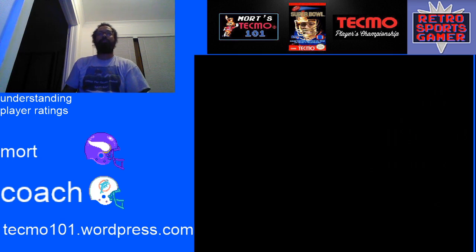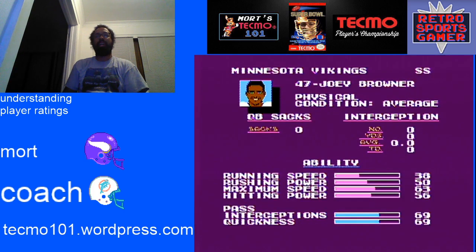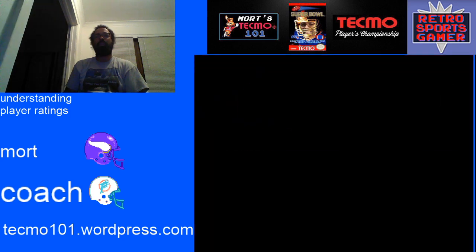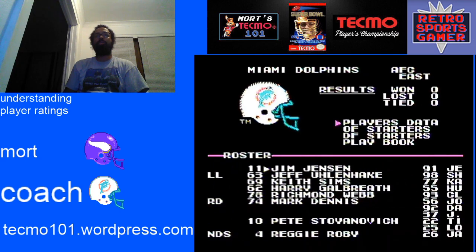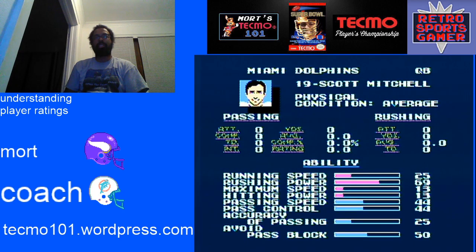We're going to start off with Minnesota and Joey Browner. He's one of the best defensive backs in the game and he has 69 interceptions — that's our key number right now. The quarterback had 44 pass control, which is a good number, but he was outclassed. The key to the JJINT is if you're four levels above him, it's guaranteed. So at 44 pass control: 50 is level 1, 56 is level 2, 63 is level 3, 69 is level 4. If you've got four levels or more on him, it's an interception.